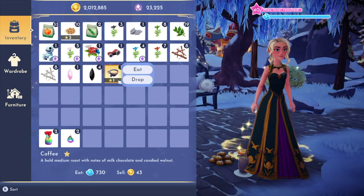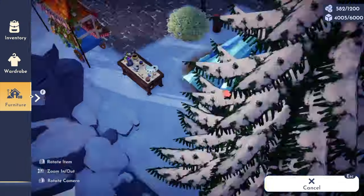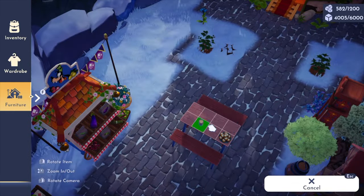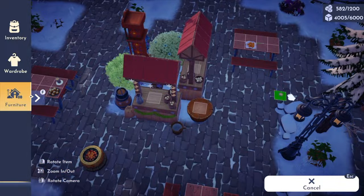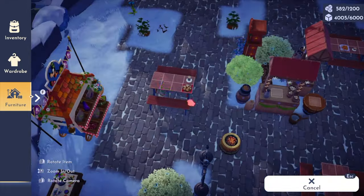I decided to increase the coziness of the market by putting food items out all over the place. I love decorating with food — I think it's so fun and adds so much, keeping those tables from looking really empty. I just want it to look very full in here.